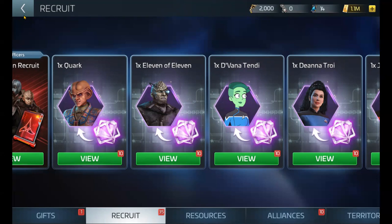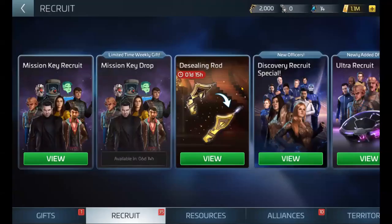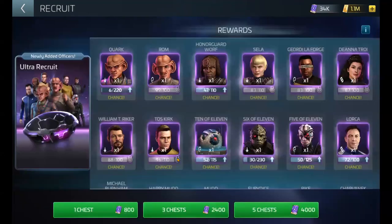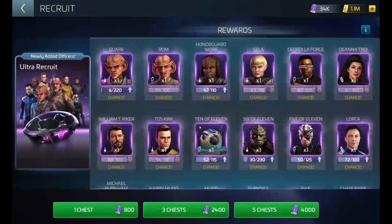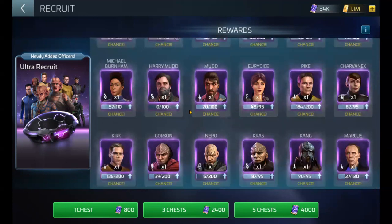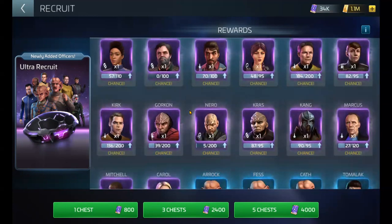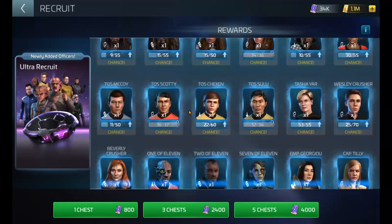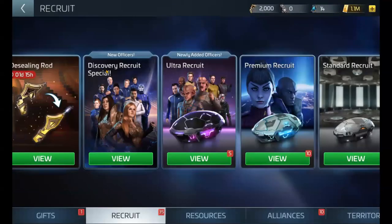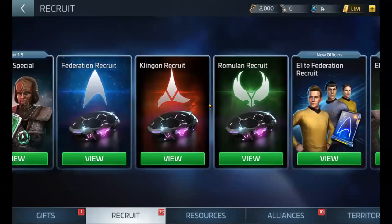A recruit tip: the ultra recruit officers — once you get past a certain point, I believe it's ops 30 — the pool of officers just balloons and it becomes very difficult to target a certain officer that you want. So when you do an ultra recruit pull, you're basically just trying to get lucky. There are so many officers. Transporter patterns are a way of being very targeted in getting your officers.